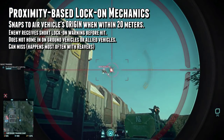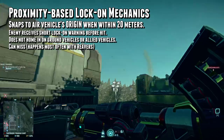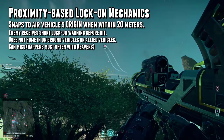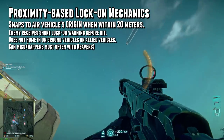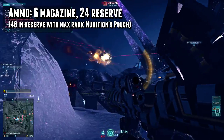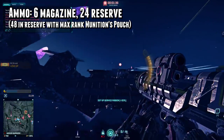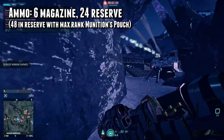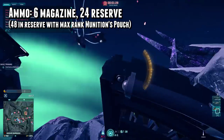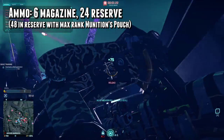The Stryker does not lock onto ground vehicles, but the dumbfire aspect still gives it the opportunity to deal some damage against those types of targets. Main battle tanks and Lightnings take very little damage from the Stryker, but Sunderers, Flash ATVs, and Harassers take a considerable amount of damage, provided you can hit them. The Stryker has a magazine size of 6 with 24 in reserve, and given the weapon's damage output, accuracy, and rate of fire, plan on running out of ammo really quickly. A max rank munitions pouch will bump your total rounds in reserve from 24 to 48.